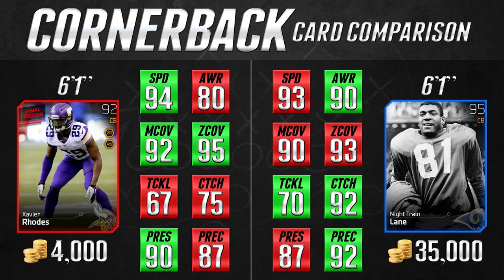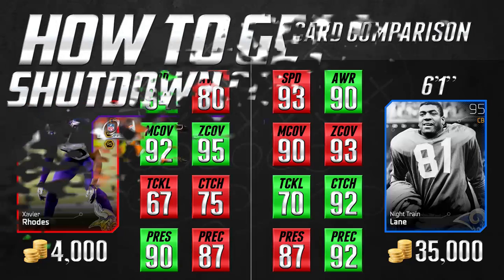However, Night Train Lane does lag behind in two of the most significant statistics for cornerbacks — man coverage and zone coverage. Xavier Rhodes has 92 man coverage and 95 zone coverage, both two better than Night Train Lane. It's also one speed faster and has a better press rating at 90 versus Night Train Lane's 87. While it lags behind in the catching department, most cornerback cards will be behind Night Train Lane there. In my opinion, the Xavier Rhodes card is actually a better overall cornerback than Night Train Lane, even though there is a 31,000 coin difference between these two cards.